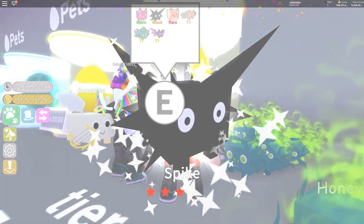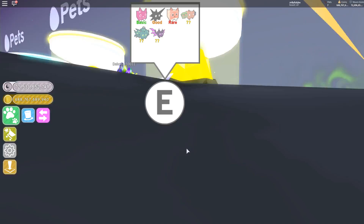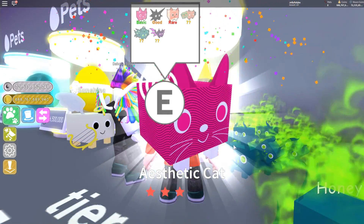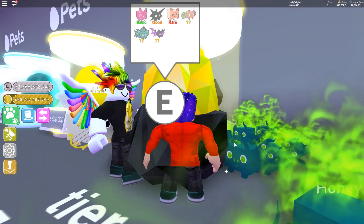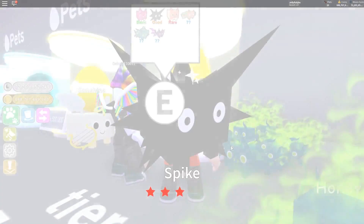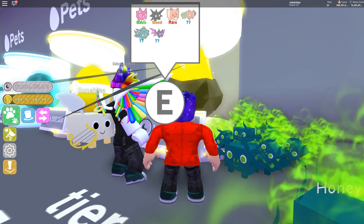Come on, let's get something good — another Spike, okay, I'll take another Spike. I could probably make him gold if I get ten of them, which is really good. Oh no, we got the basic one — not the basic one! Spike, hey, how you doing — another Spike.